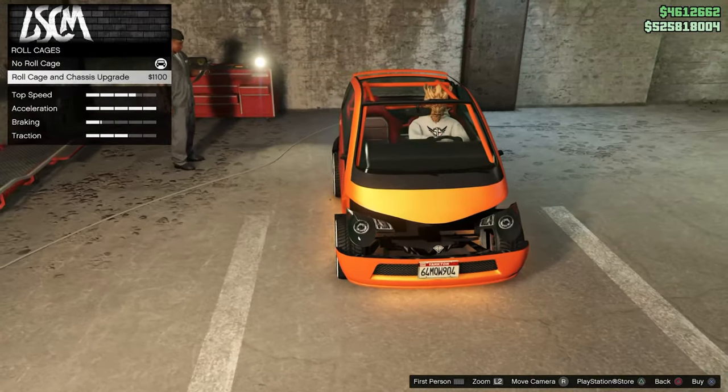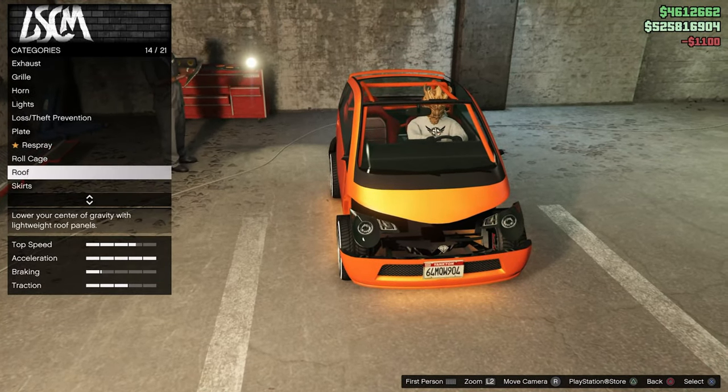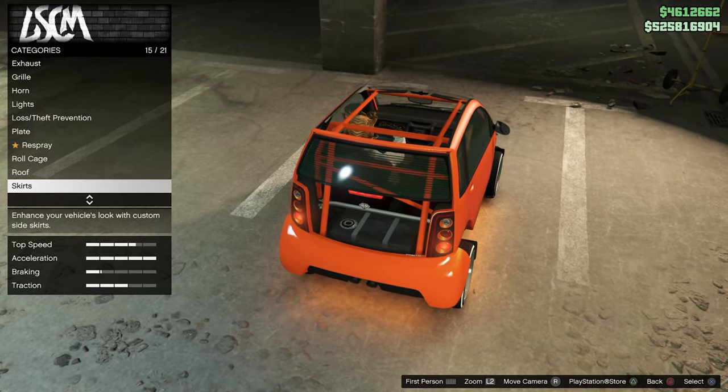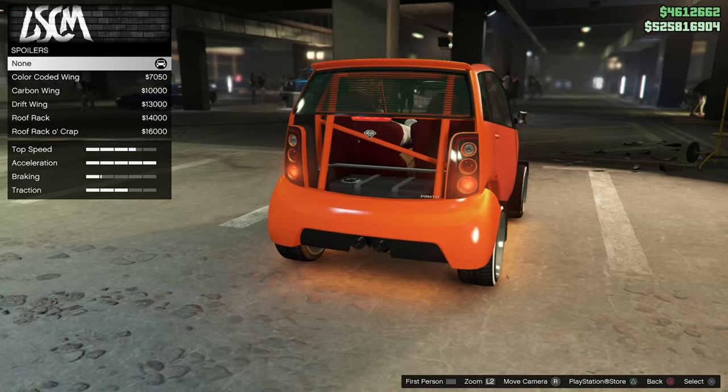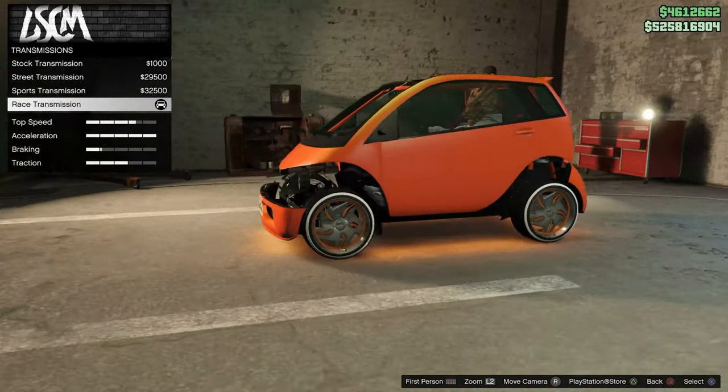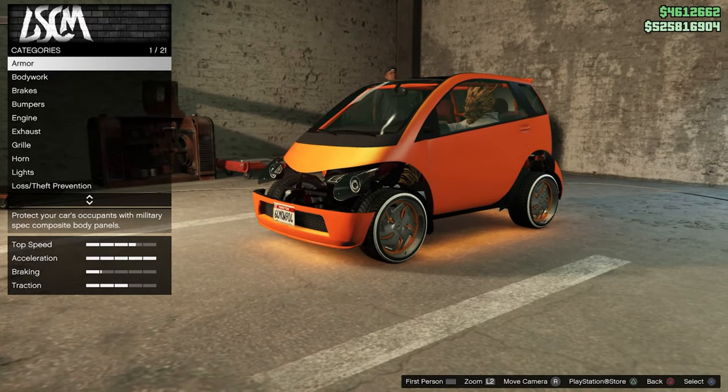Now we do need to grab a roll cage. Make sure that you guys equip a roll cage on this Panto. For everything else, it needs to be set to stock. Anything that has to do with the body needs to be set to stock. Once you have everything on the body set to stock, we can continue on.